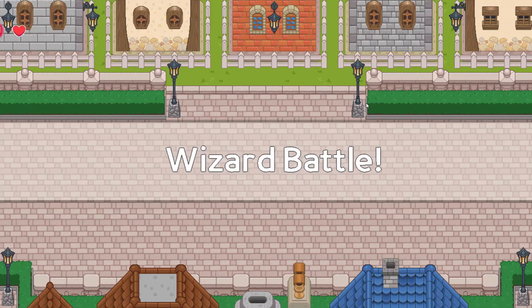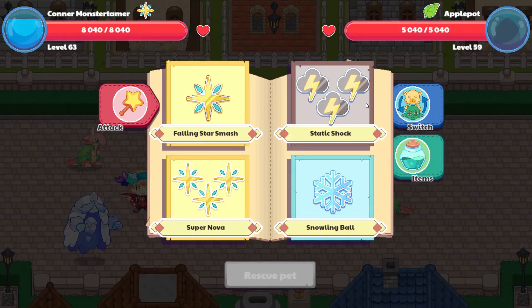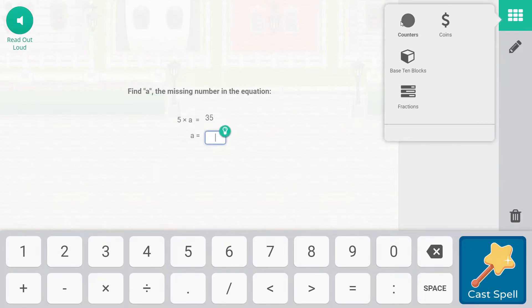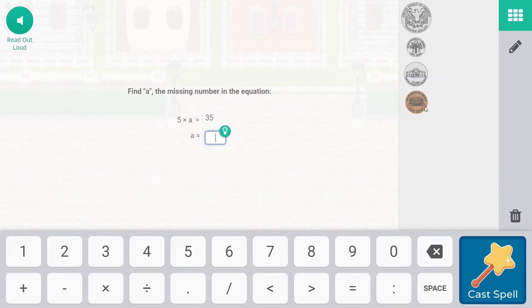We are taking a look at multiplication now, so I might be moving a little slower through the questions just so we can go ahead and talk about what multiplication is and try to understand what it's doing. So let's do Falling Star Smash. Find the missing number in the equation: 5 times a equals 35. Let's go ahead and think about what multiplication is first. We're going to move over to coins and just talk about groups and what groups are, because multiplication is a way to add groups together without having to add so much.